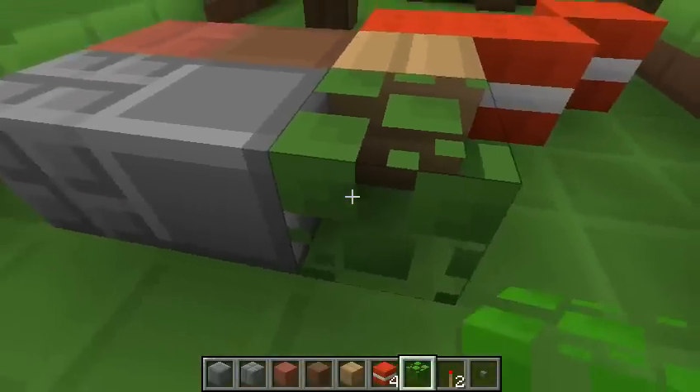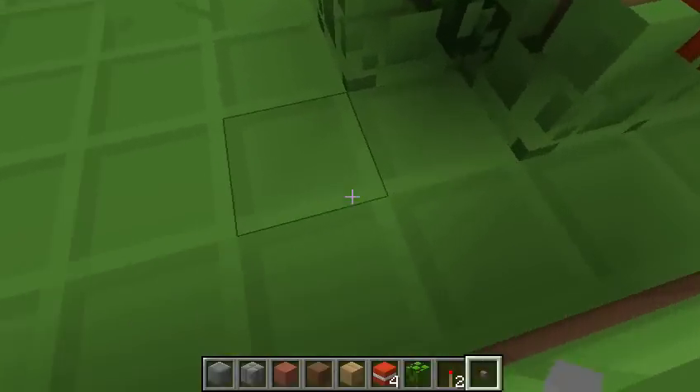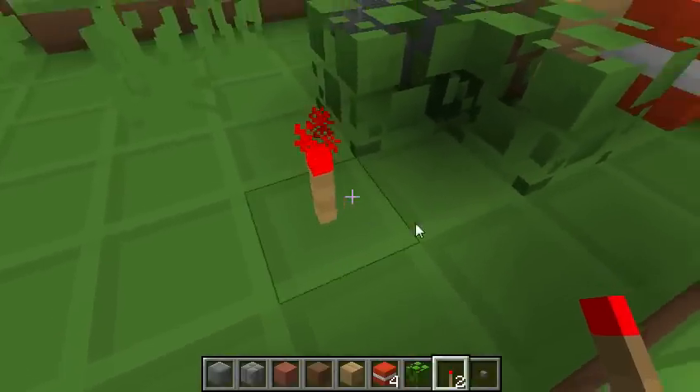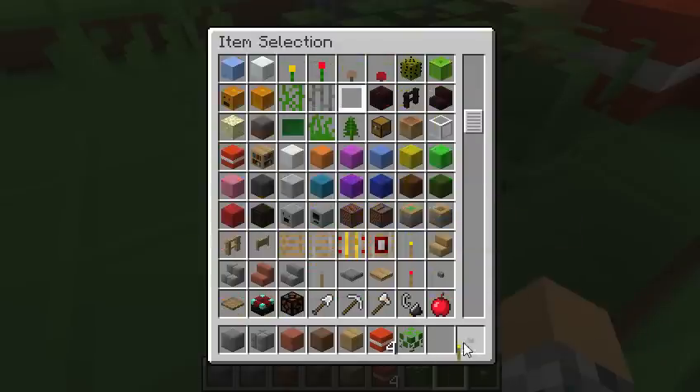And this is the leaves — these leaves are Minecraft trees. This is the redstone torch, I guess. Yeah, this is the redstone torch. And now this is the torch.